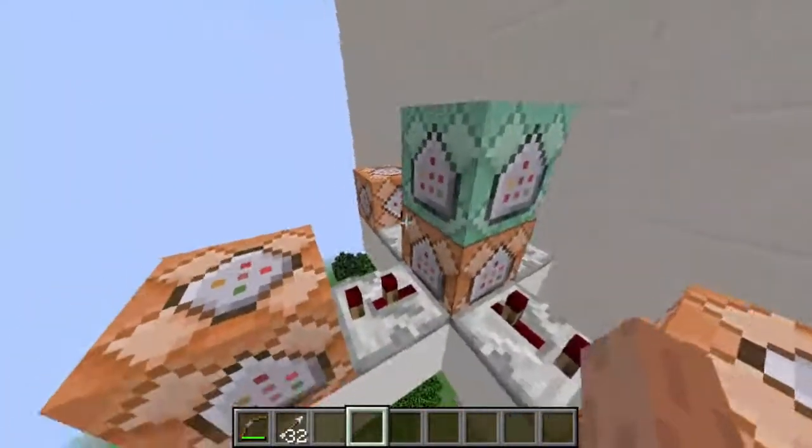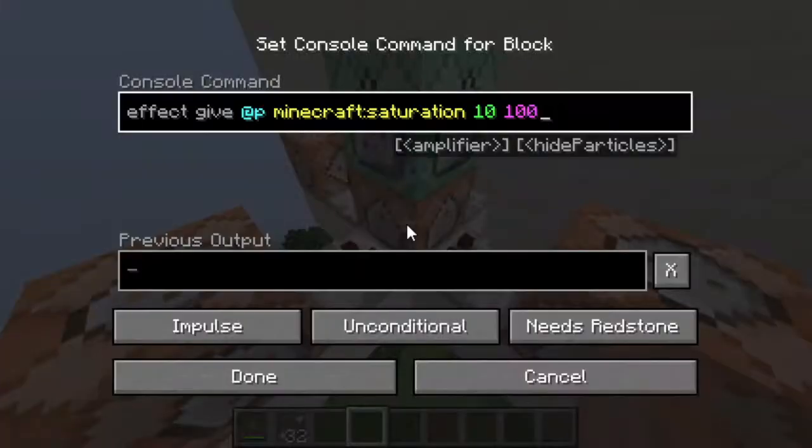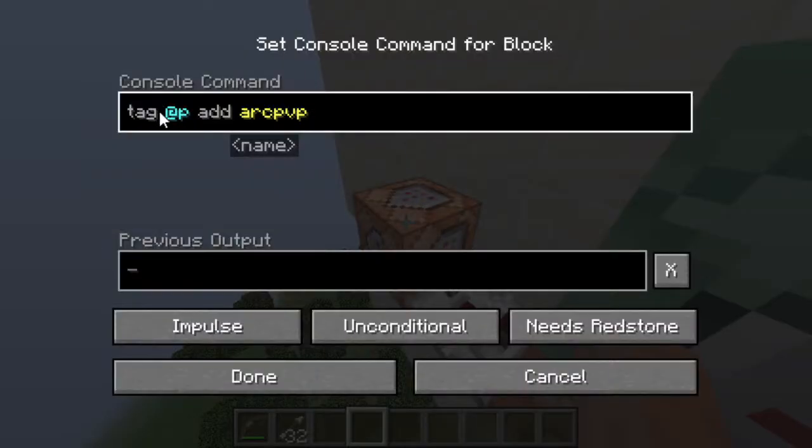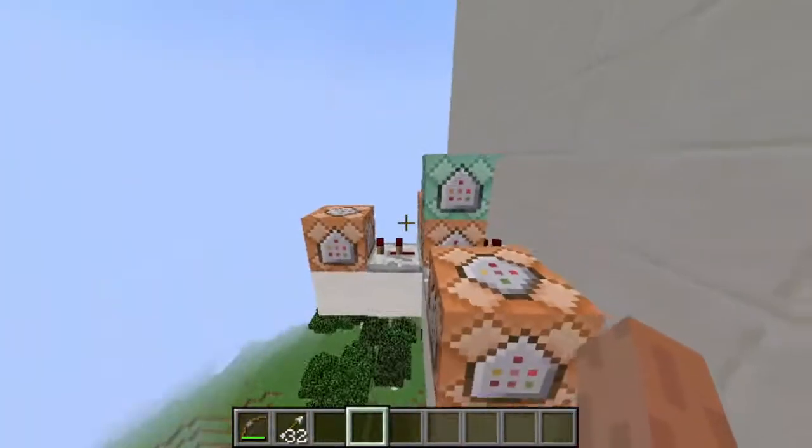I'll show you how it really works. When I click the button, I just clear my inventory, give myself a bow, some arrows, saturation, and we add ourselves a tag. This tag will be targeted by the bot. So if anyone with that tag is near the bot, the bot will target them.